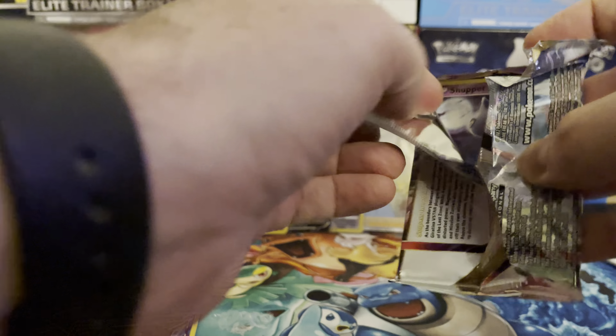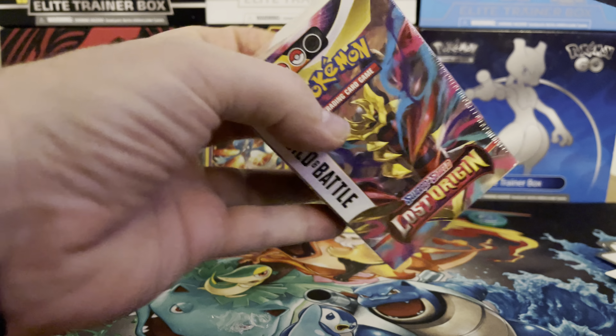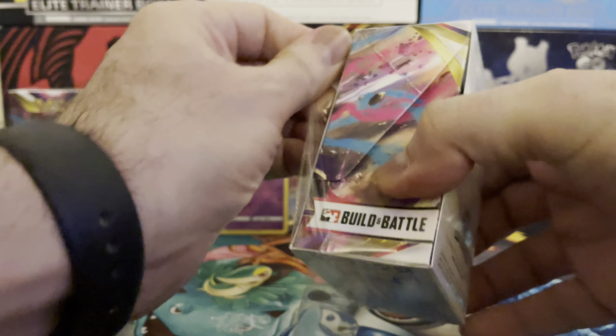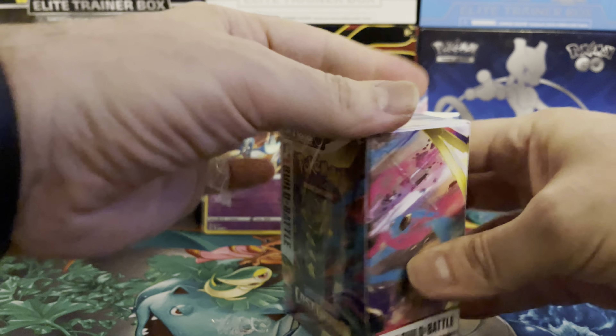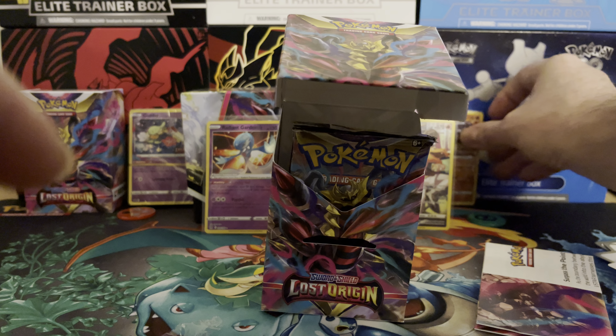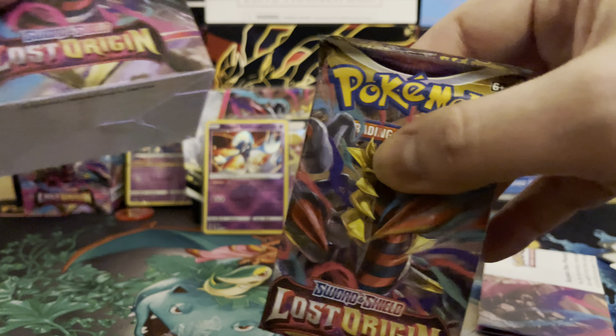Let's get into our final box. Get this plastic off, slide it out, open it up and see what our promo card is. Yes! We got the one I wanted — the Machamp Lost Origin stamped promo holo. So now we have the Comfey and the Machamp promo, plus our four packs.